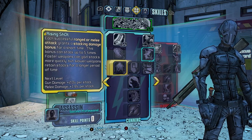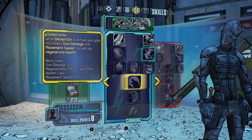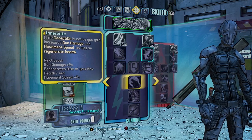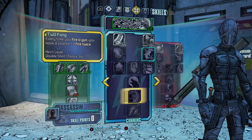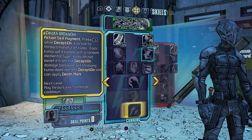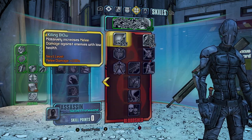Level 45 to 50 go into Innervate, which while Deception is active gives you increased gun damage and movement speed, as well as regenerating health. Then put your points into Death Blossom around level 51.